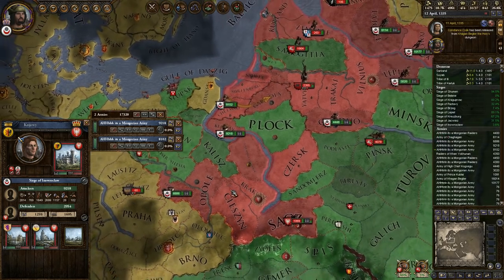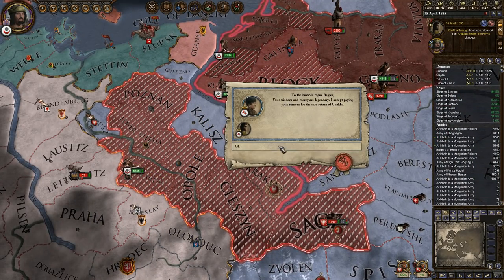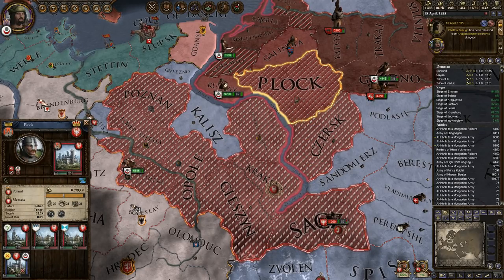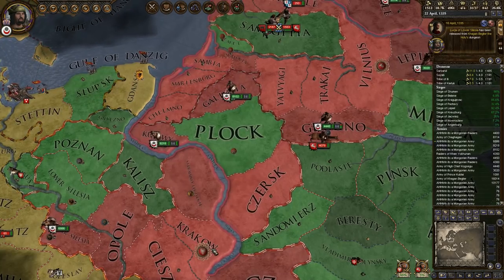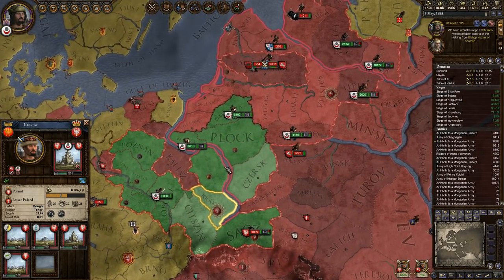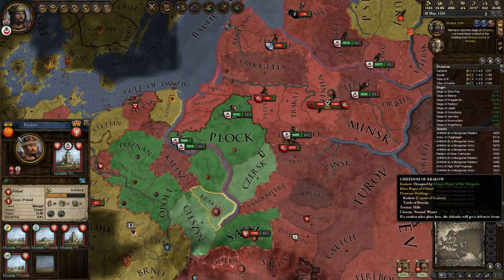Siege forces are going to these two. We also need the top holding here. I don't need to worry about taking back the barony — I just need to get the castle. So I think we're almost in a position where, assuming we have 100% war score or enough for them to surrender, we can end this war with Poland.